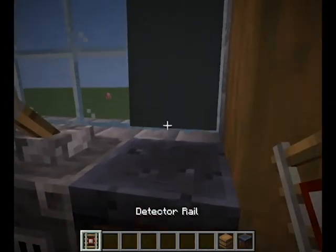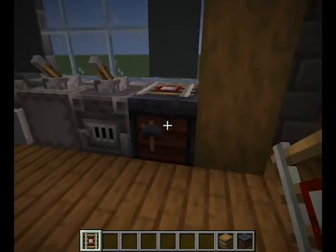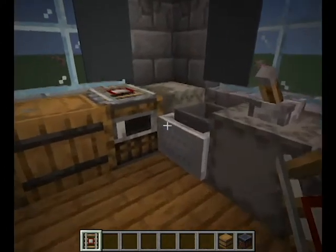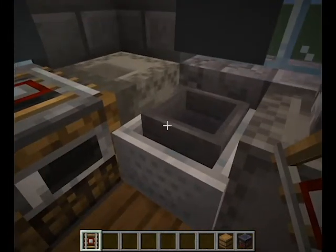A smithing table used as a little hollow, as well as a blast furnace. A hopper in the minecart makes for a nice little trash can.